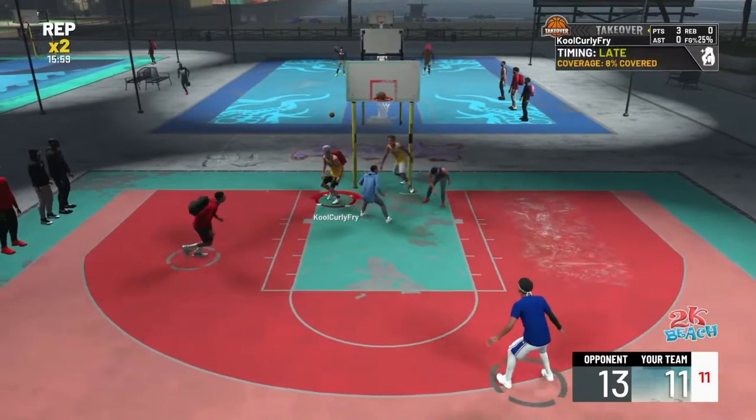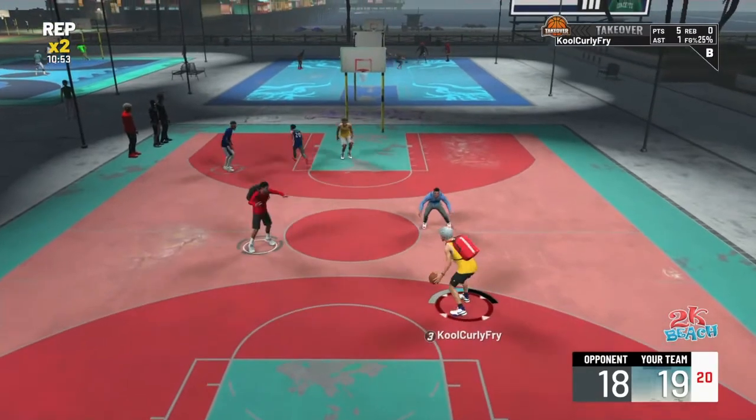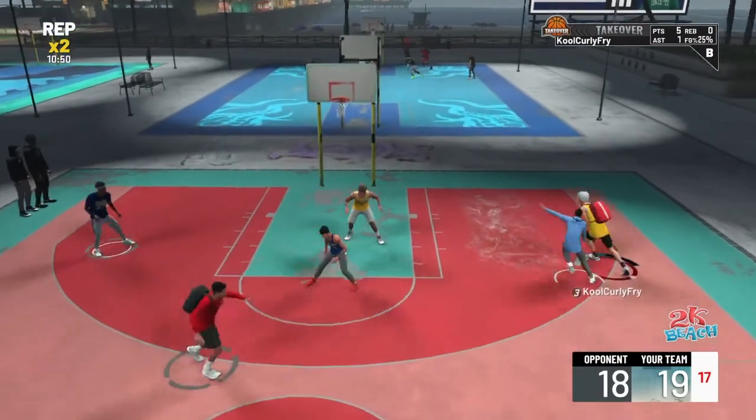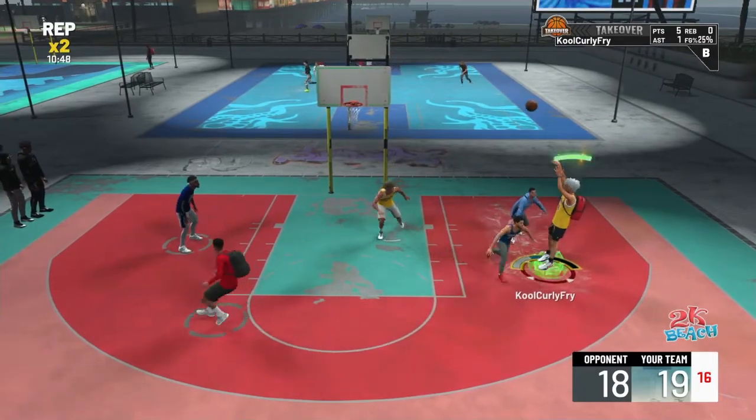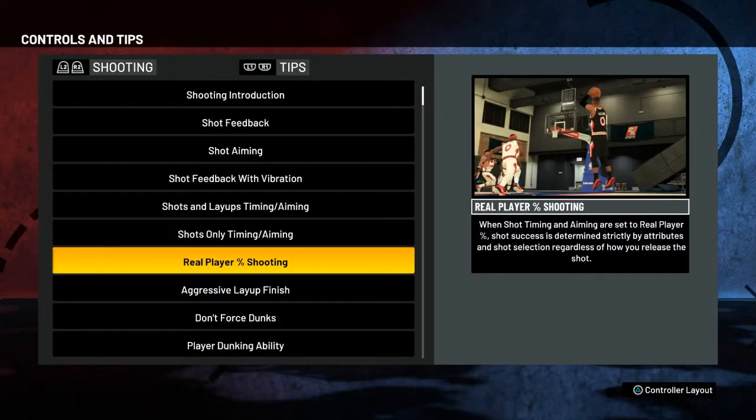If you don't know what real player shooting percentage is, it's a setting in the game that makes it so you do not have to aim with the analog or square if you're on PlayStation. All you got to do is tap the button and it will shoot for you. I'm bringing up the definition right now — the definition is: when shot timing and aiming are set to real player percentage, shot success is determined strictly by attributes and shot selection, regardless of how you release the shot.